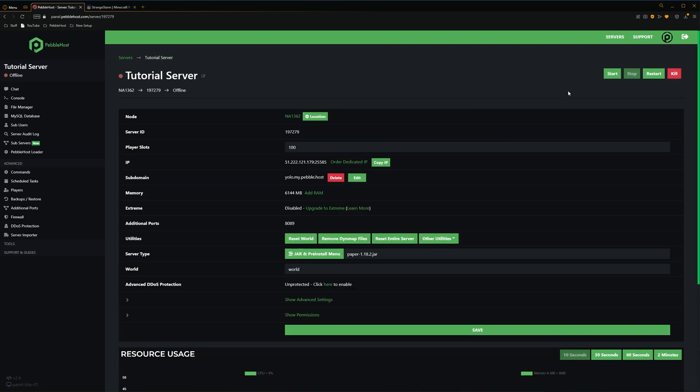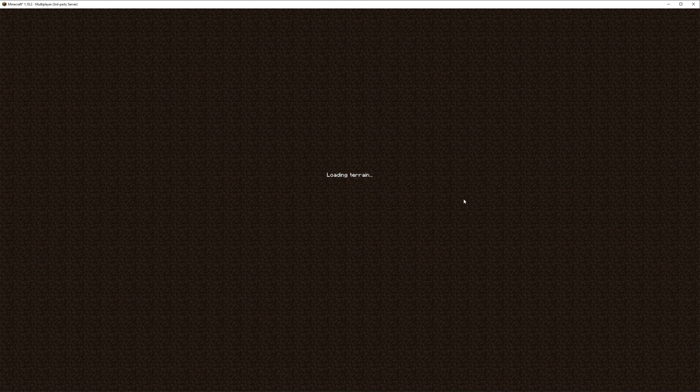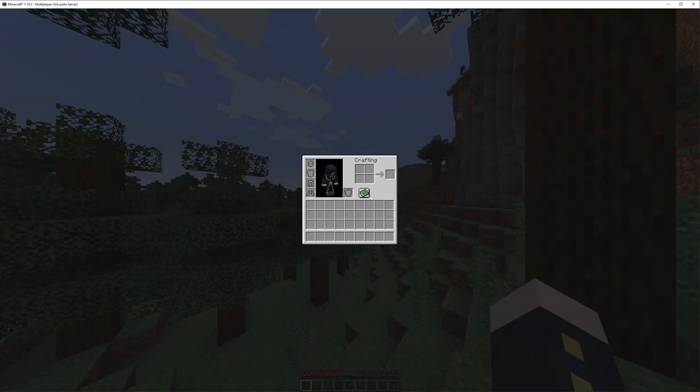So if we go back to our server and then start it back up, we're now joining our server. As you can see, I've been sent back to spawn. My hotbar and inventory are both empty, meaning that we've successfully cleared our player data.